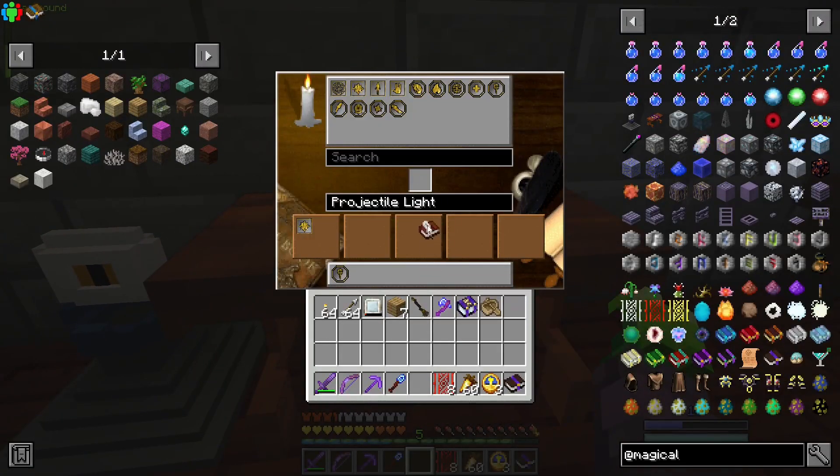If you noticed on the page for the Water Guardian, it is weak to lightning. We have learned a few things. We're going to have a projectile, and we also learned AOE, which I believe we put right in the same spot as projectile. So we're going to learn a projectile AOE lightning damage spell — and we're going to call it 'Projectly.'